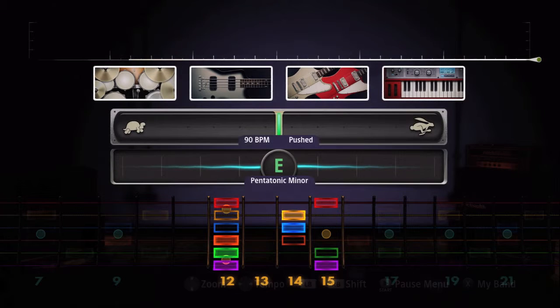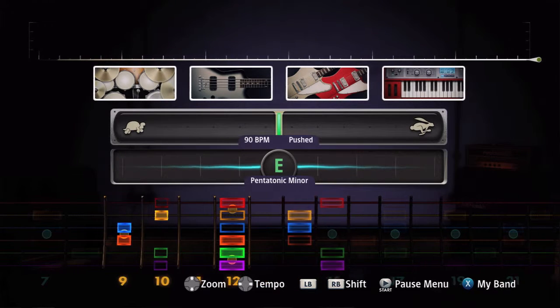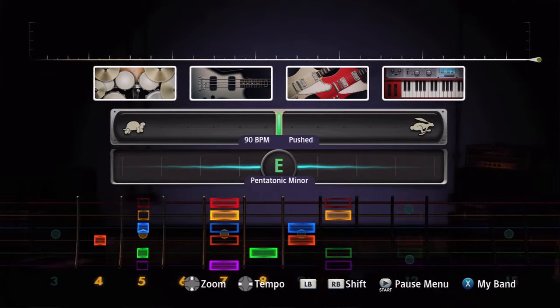You'll notice at the bottom of the screen is the Rocksmith interface, and right there in the center is the scale. What session mode is telling you is: play any of those notes and it's going to sound good with the band.